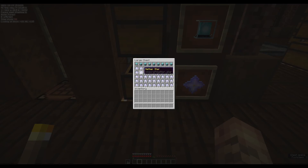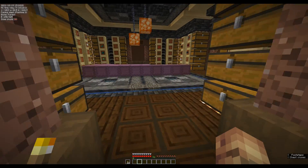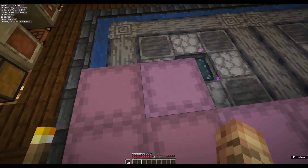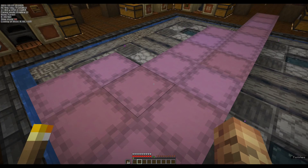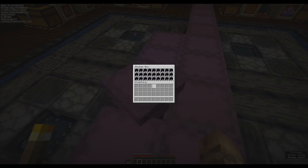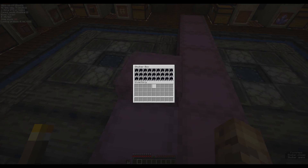We have two shulkers full of nether stars, and that's just a little more than half of what we have. Our goal is to convert all of those into one double chest full of beacons. To do that, we need three double chests full of obsidian.